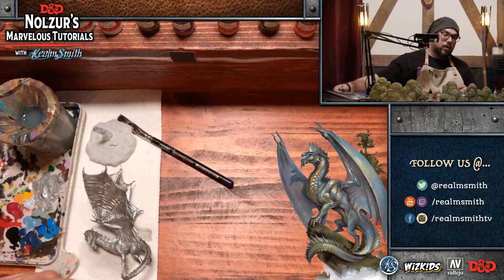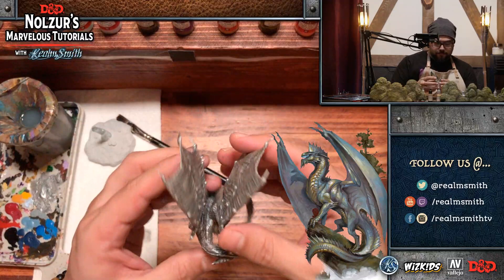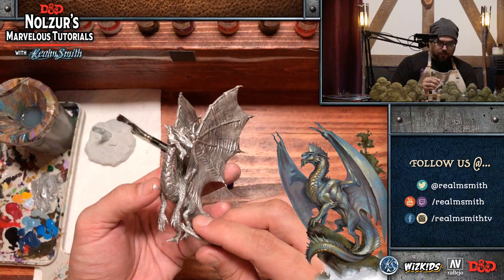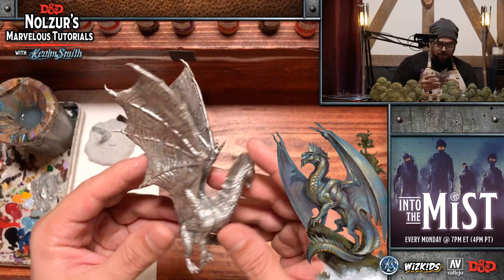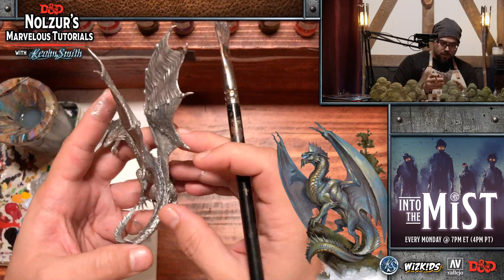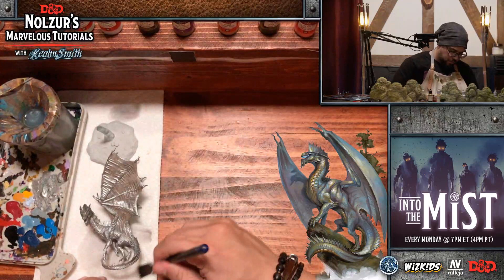Looking at the reference art, the belly colors are actually quite metallic gold rather than a matte bone white like I initially planned. So I'm going to use polished gold on the belly instead. We want to give the base coat a bit more time to dry fully — we do not want to put a wash on a wet base coat as it will mix and become a jumbled mess.